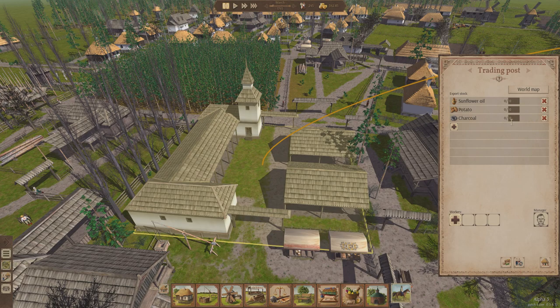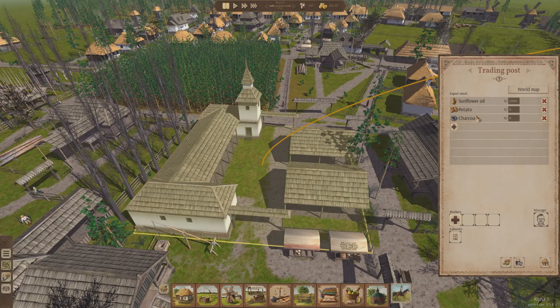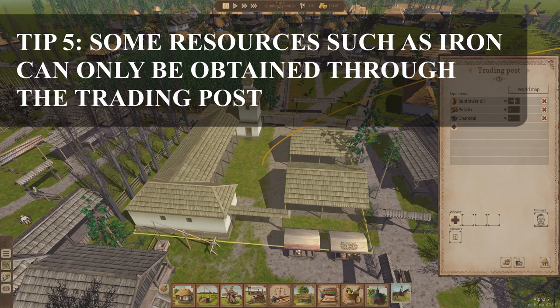In this trading post let's stock 2,000 sunflower oil. Sunflower oil is a very interesting item to trade with — it is incredibly useful to stock it in all trading posts. I would stock this in your river trading post as well, because every single town on this world map is always going to want sunflower oil. They are always going to demand it. For example, Murphio here always loves sunflower oil — they want 3,000. So we're going to trade 2,000 to them.